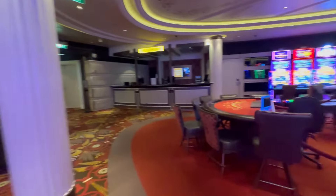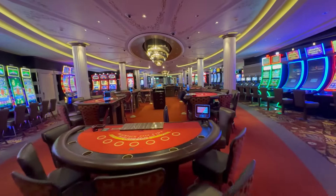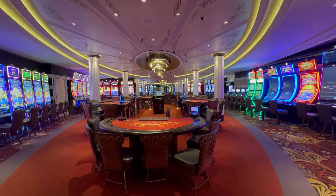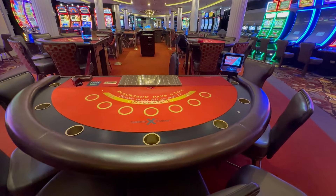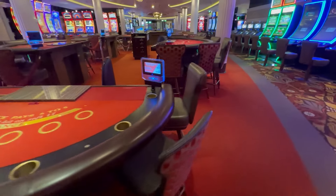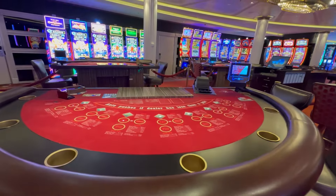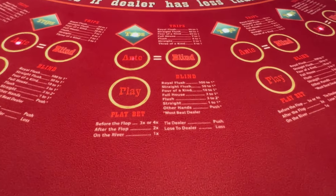Let's go over the tables now. Tables are in the center of the casino. Let's take a full look at the casino. It's amazing because it seems like it's a much larger casino, but I think it's just the way the machines are set up. Blackjack table — this is the single-deck blackjack. If I see a multiple of a table I've already gone over, I'll just say what it is and walk past it. This is Texas Hold'em, and let me zoom in and show you all the odds.